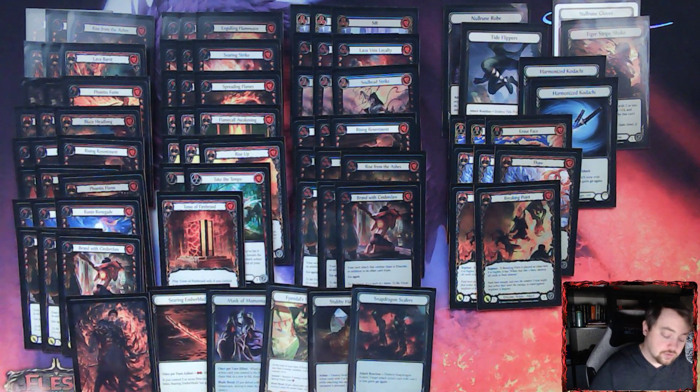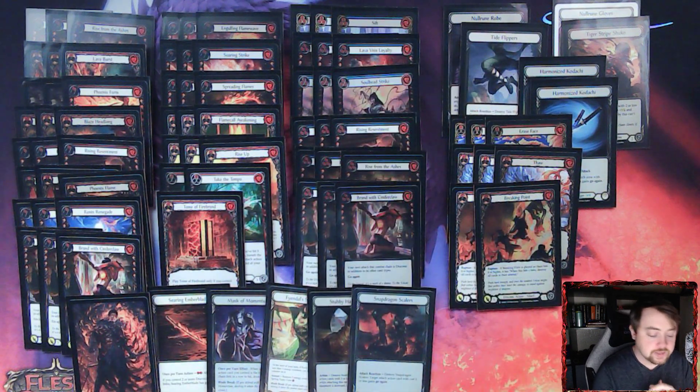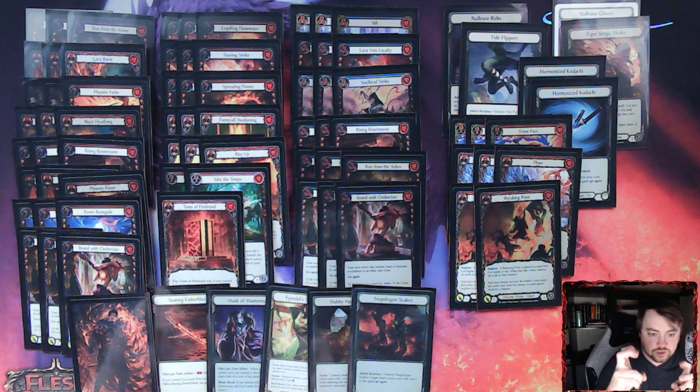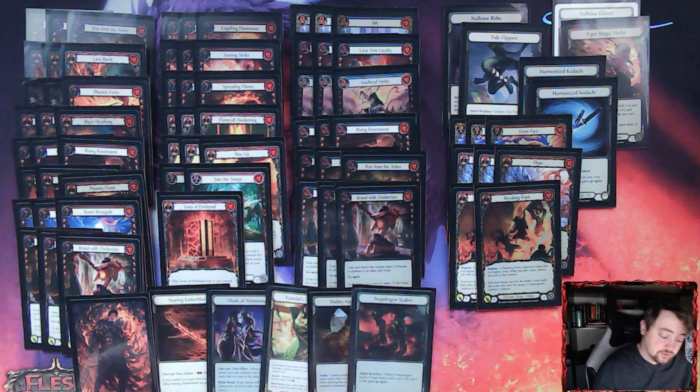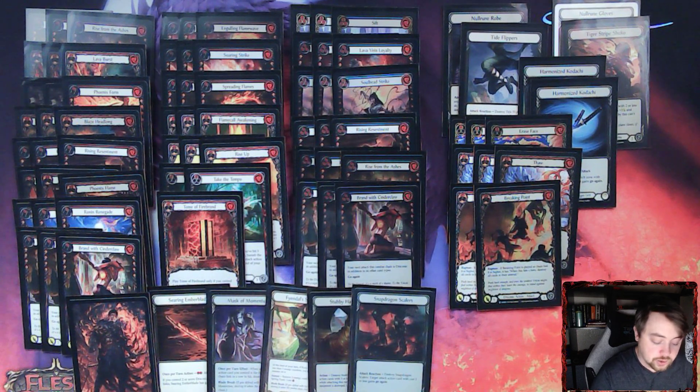We have twenty-four zero-cost cards in the deck that aren't blues. For one-cost cards I tried to follow similar rules to Katsu — I have eighteen one-cost cards in this iteration of Fai, with a couple more blues to supplement. We're running Engulfing Flame Wave as one of only two two-cost cards — it's our Surging Strike equivalent. Soaring Strike is really good played on chain link two: you can banish a card like Lava Burst or Breaking Point and give it go-again, or banish a Phoenix Form to give it go-again anyway, or even banish Take the Tempo and give it go-again so if it hits you can play out the banished card.